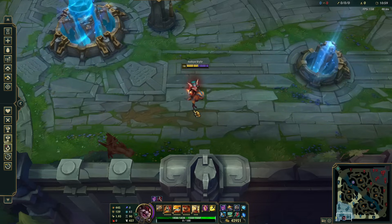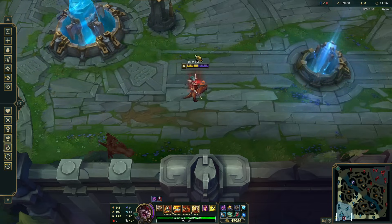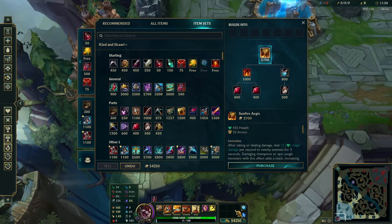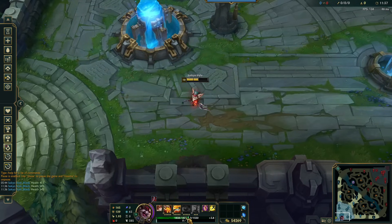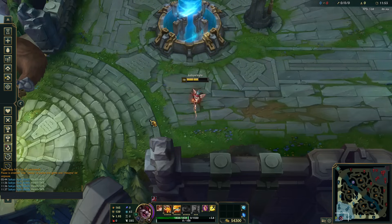That's actually good because obviously the preferred outcome is Skarl's health going away first — you can just remount and you're not going to die. If Kled is the one getting shredded faster, you're just dead with no chance to remount. With no HP items, I'm at 54% of total health when dismounted, so I'm not close to being executed by missing-HP moves — far from the 45% threshold I was at earlier.